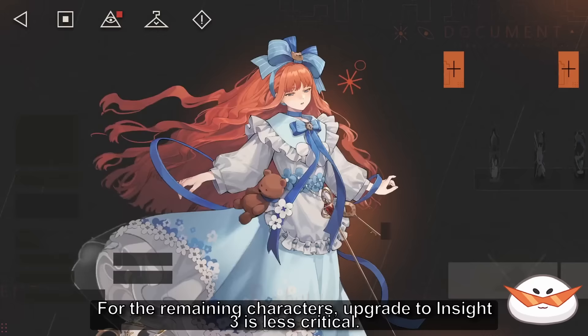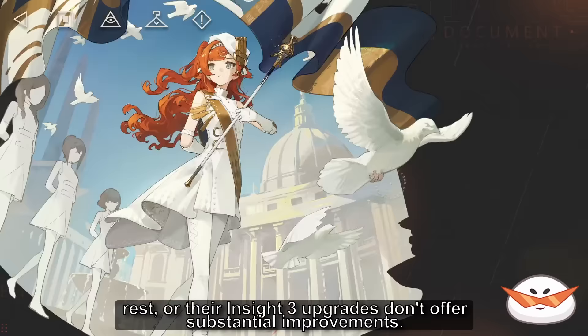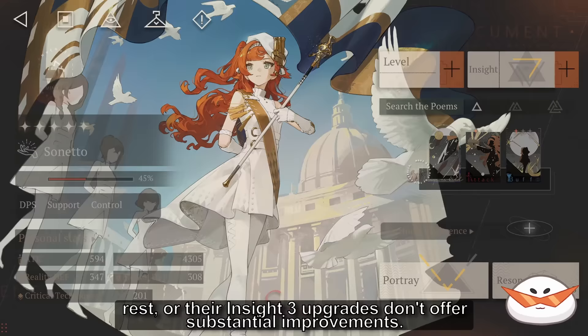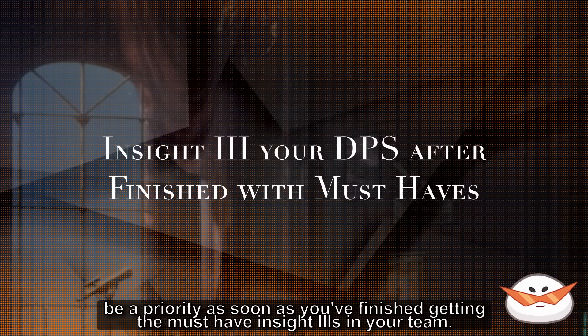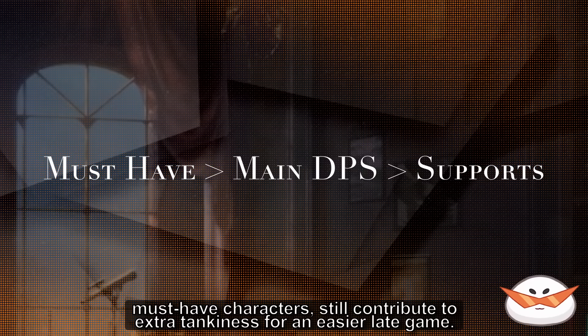For the remaining characters, upgrading to Insight 3 is less critical — either because they don't play as pivotal a role in the meta, or their Insight 3 upgrade doesn't offer substantial improvement. Nevertheless, it is important to remember that upgrading your main DPS to Insight 3 should be the priority as soon as you've finished getting the must-have Insight 3s on your team. If you still have materials left over after getting their Insight 3 and levels, continue pursuing Insight 3 upgrades for the rest of your team, as these still contribute to extra tankiness for an easier late game.